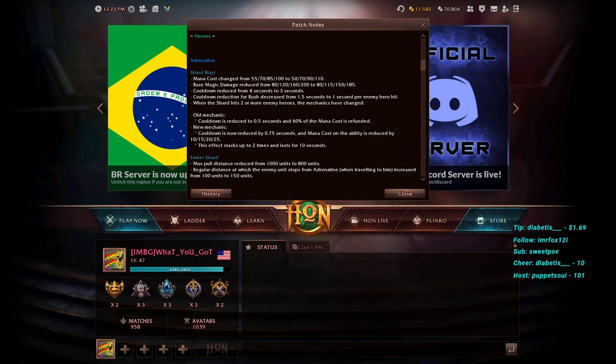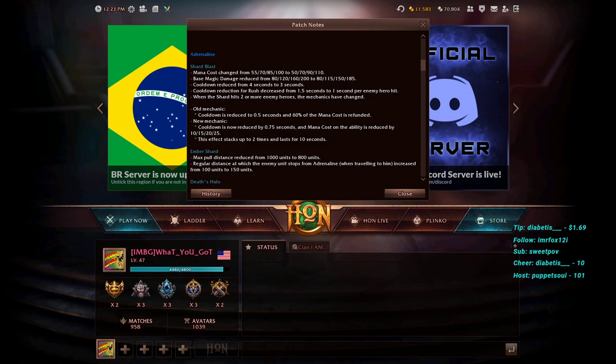Shard Blast cooldown reduced from 4 to 3 seconds. Cooldown reduction for Rush decreased from 1.5 to 1 second per enemy hero hit. The old mechanic reduced Rush cooldown to 0.5 seconds and refunded 60% of mana cost. The new mechanic reduces cooldown by 0.75 seconds, and mana cost is reduced by a flat 10/15/20/25 — no longer a percentage. Spending 110 mana and getting 25 back is significantly less than 60%, so you get less mana back. This effect stacks up to two times and lasts 10 seconds.